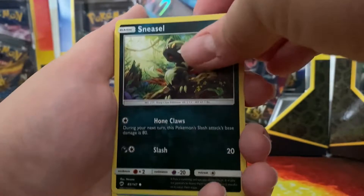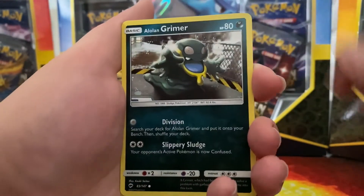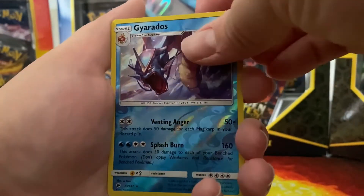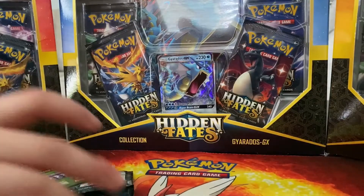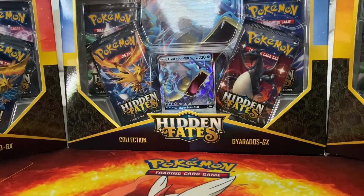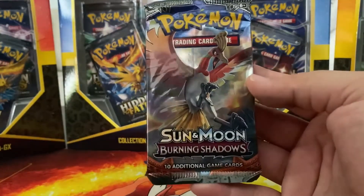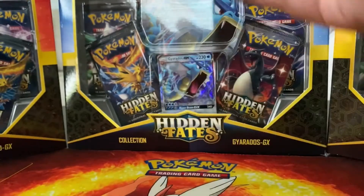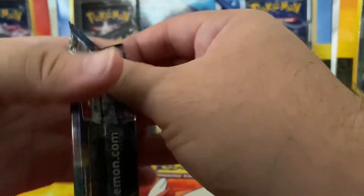Opening the Burning Shadows pack: water energy, Whirlipede, Wobuffet, electric energy, water energy, Alolan Vulpix, Horsea, Noibat, Alolan Grimer, Gyarados reverse, and a Slowking. Really nothing out of this third party pack - I'm not really surprised. But can you imagine pulling a hyper rare Charizard out of a Burning Shadows pack from a third party Target pack? That would be something.